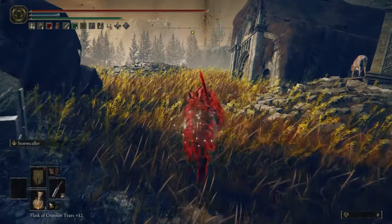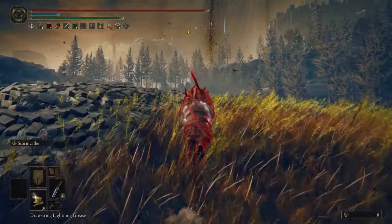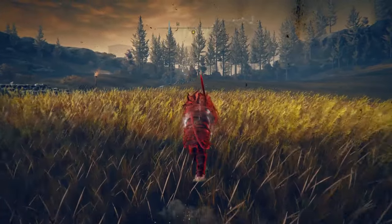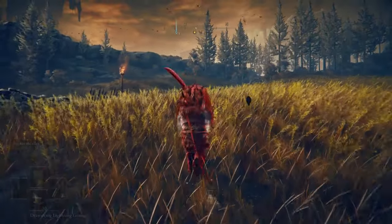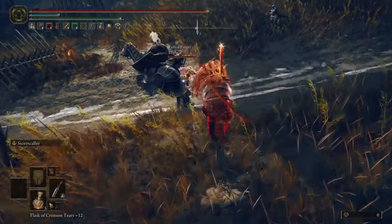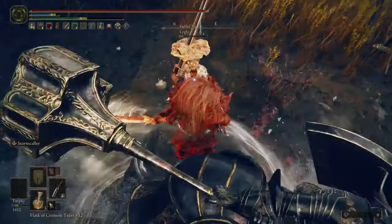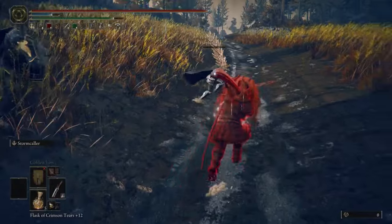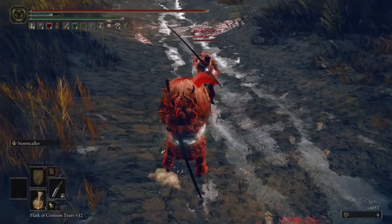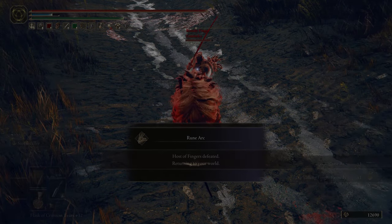Now we get into testing the Storm stuff. This is an Omen Cleaver with Stormcaller. Two-handed, I'm getting about 760 AR, but it's probably using the one-handed AR for damage, which would probably be something like 712. That definitely roll catches people a lot. He tried to roll behind me, got caught by the Stormcaller, then tried to mash afterwards. And then I hit that guy with some phantom range — I didn't even realize I had an ally.